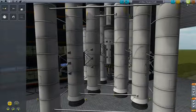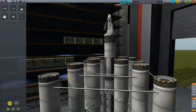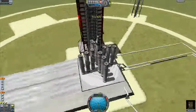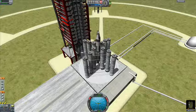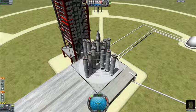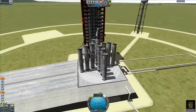There we go - a two-stage rocket that has four, eight, twelve total fuel boosters on it, and some SAS modules to help it. You turn on the SAS - I thought you turned it on by clicking R, but that's RCS. T is SAS. Yes. See, I'm learning.